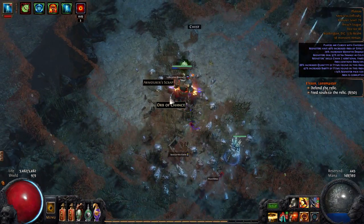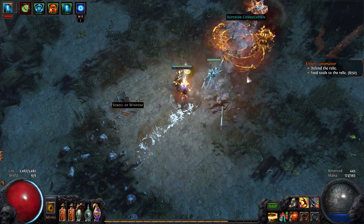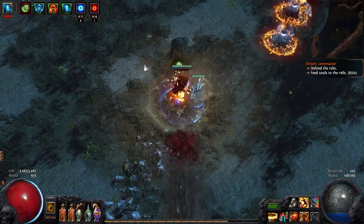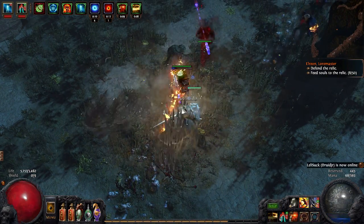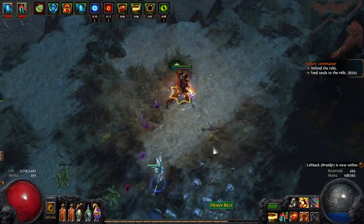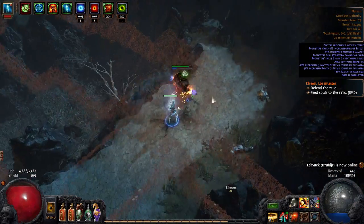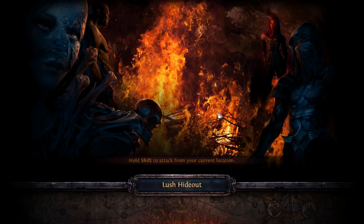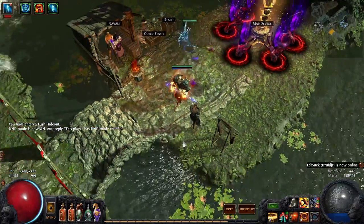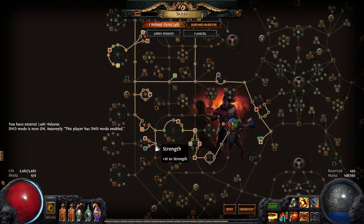This is actually kind of fun. Is it hardcore viable? Maybe — you'd have to make a couple of changes. I am playing this in softcore. I ran out of frenzy charges because I use Blood Rage to keep them up. We missed about 20 monsters because they clear like an asshole, but you get the idea. That is the build and I will now show you some of the stuff here.